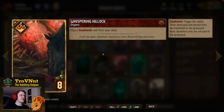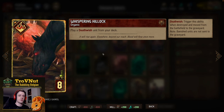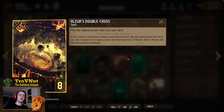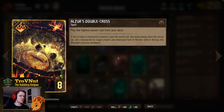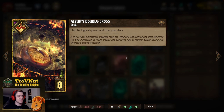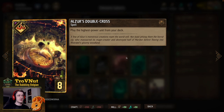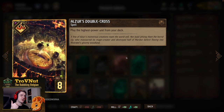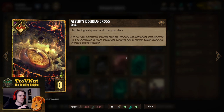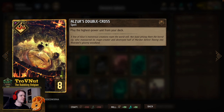We have a couple of tutors. Whispering Hillock is an organic card that plays any death wish unit from your deck — usually used to get one of our final golds out. Double Cross plays the highest power unit from your deck; this deck is tailored so you can always guess what you'll get. The top cards by power are: Keltalus at nine, Dagon at eight, Cave Troll at seven, and Aracas Queen at six — so you always know what you're pulling.